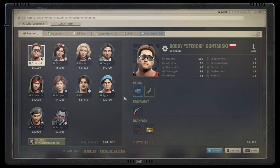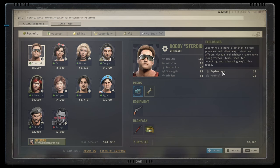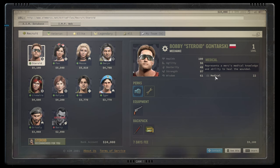Let's talk about squad composition in Jagged Alliance 3. Squads can hold up to six individuals. You want distinct roles - balanced squads perform better than mono-role squads. You want at least one character with a mechanical ability to modify weapons and remove traps, one character with explosives to remove explosive traps, and all characters should have at least a little bit of medical skill - ideally trained up to 30 medical.